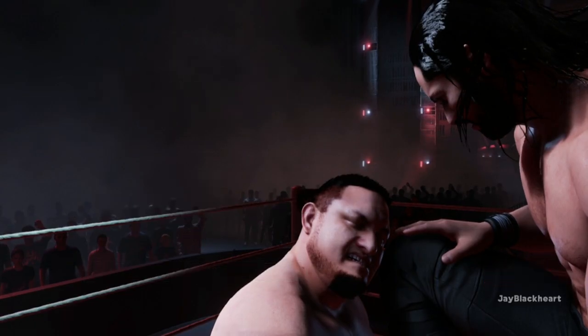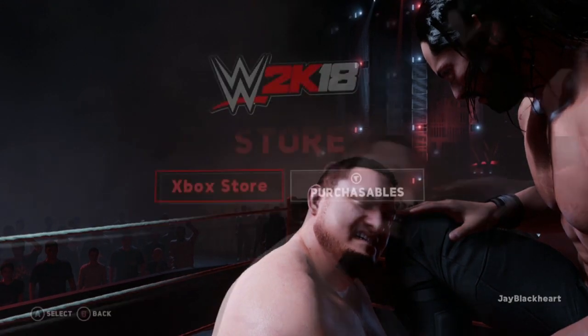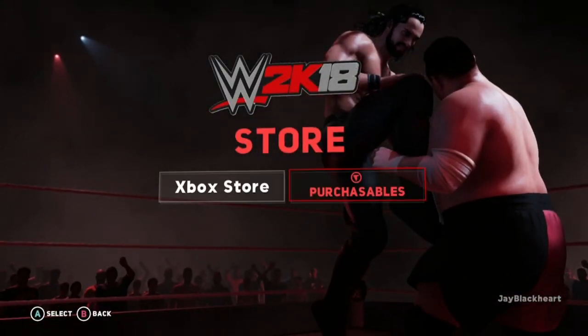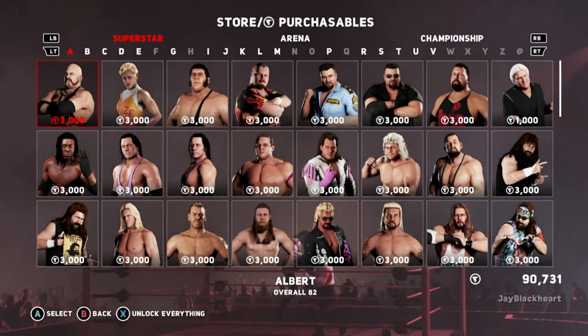From the title screen, press Start or any other button on your controller, which will take us to the main menu. From the main menu, select Store, and within the Store menu select Purchasables. From there you will see all of your unlockables with specific prices showing how much they cost each — content you would normally obtain by earning virtual currency through good ranks and wrestling matches within the game.